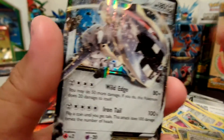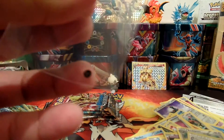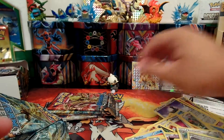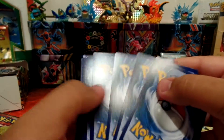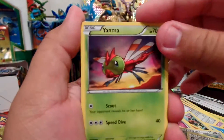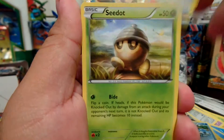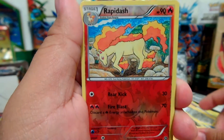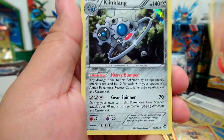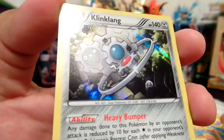And yeah, let me put this in a sleeve. Next pack. Here is a code card. That would be pretty cool if I could pull a Professor Sycamore, but I can only hope. First card is Yanma, Ambipom, Clauncher, Fletchling, Seedot, Nidorino, Skrelp, Monferno, Reverse Holo Rapidash, and our Rare is a Holo Klinklang. Yeah, that's a Holo — it's kind of hard to see. I have four packs left.